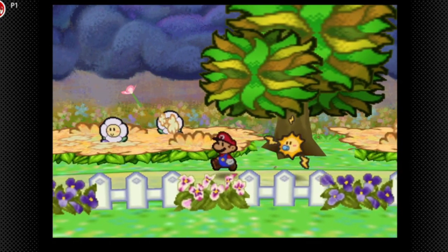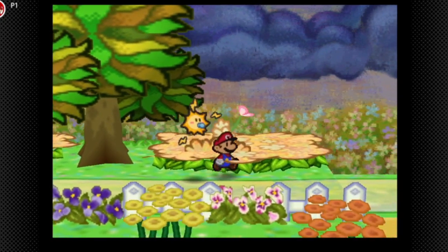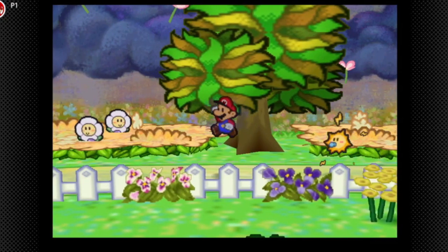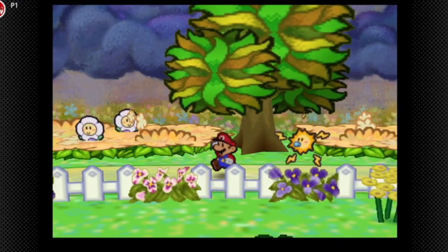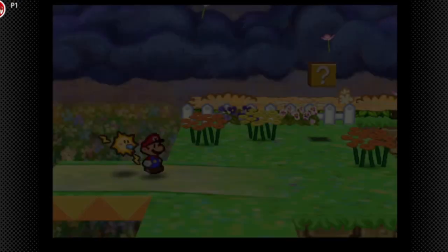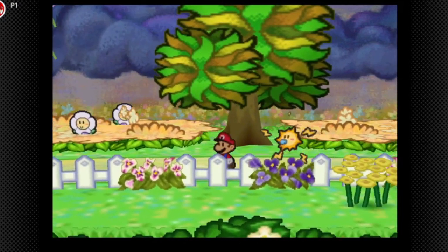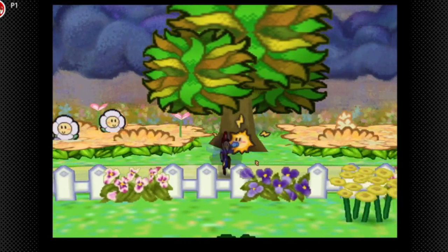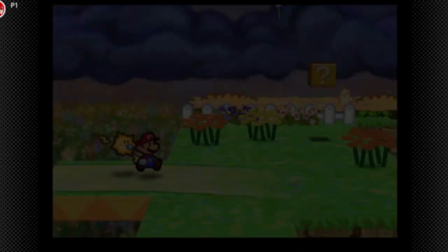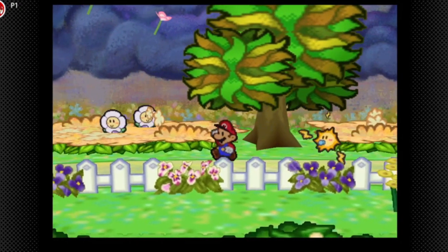Welcome back to more Paper Mario. In the last part, we did a fair amount of Flower Fields, and I'm gonna try to see if the Amazie Daisies can spawn again. If we get these enemies to spawn, we'll get a level up, which will give us a solid chance to get our HP up. They don't spawn very frequently though — sometimes you have to really take the time to get them to spawn.